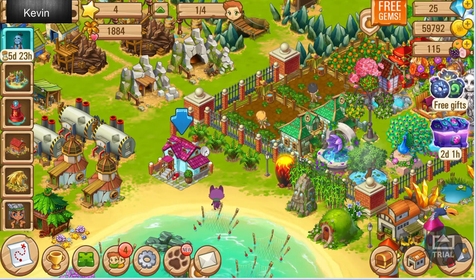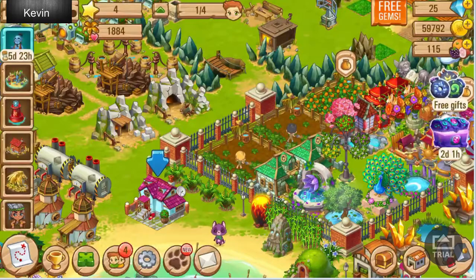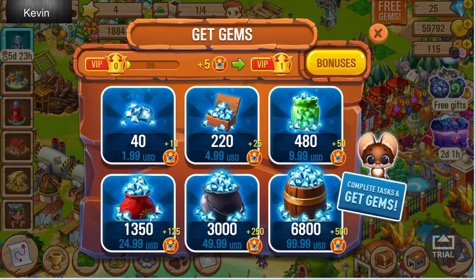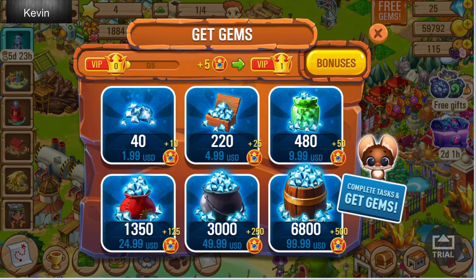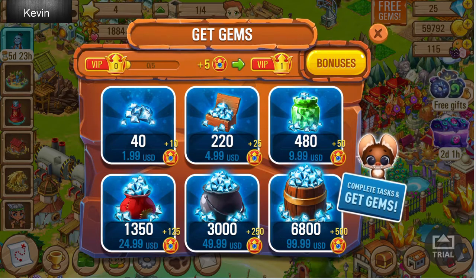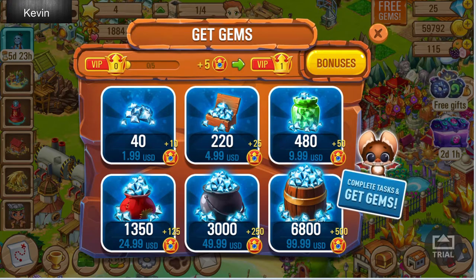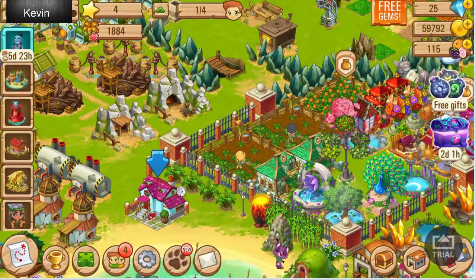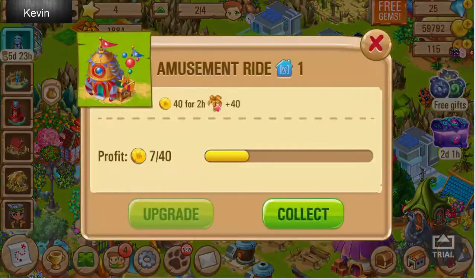You can buy some stuff such as Free Gems, which is on the top right. They're pretty pricey sometimes. The prices are listed in USD, which is U.S. currency. $1.99 for some gems, and $99 or actually $100 could get you up to 6,800 gems. Those are the in-game currency that you use to buy stuff to help you speed up.